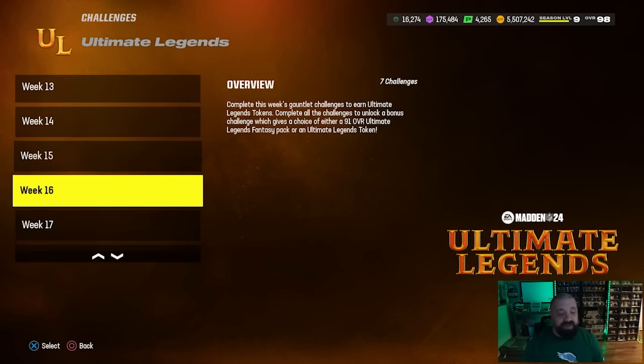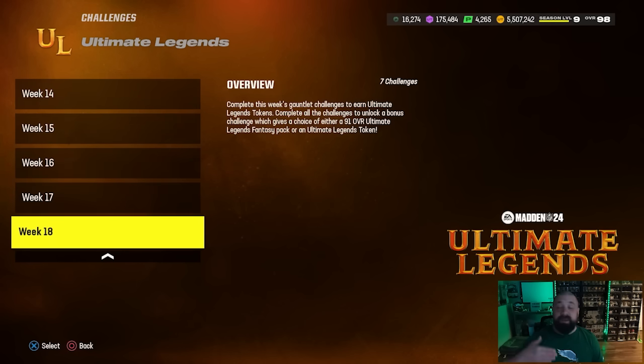Along with all the tokens you earn from milestone rewards each week, that's 21 weeks worth of solos giving you 21 Ultimate Legend tokens. Each week when you beat the solos it unlocks a final challenge, and that final challenge gives you a choice of either a lower overall BND Ultimate Legend card or an additional token — you want to take the token every time. You should have more than two sets of 64 tokens, so go ahead and trade them in for a free Ultimate Legend.